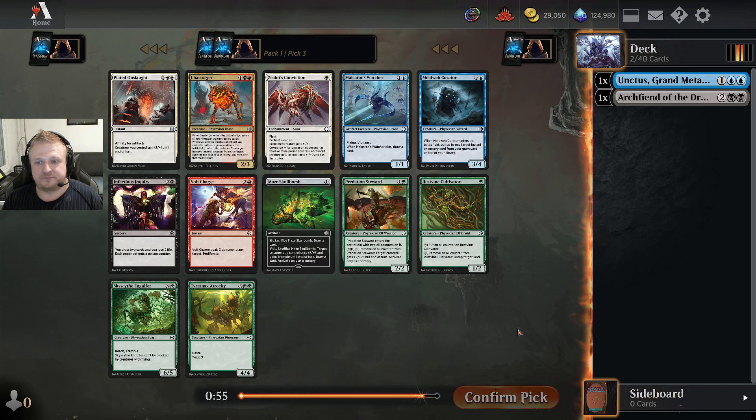Now I'm getting past the Vault Charge too. A rare and an uncommon are missing from this pack, so maybe they were something crazy good. Someone red-drafted, but I'm getting a Vault Charge. There's no black or blue card I'm willing to take here — the best two cards are the Vault Charge and the Jar Forger.